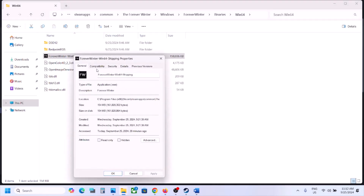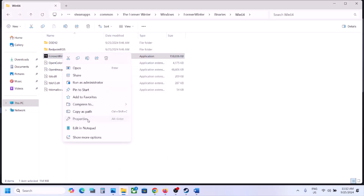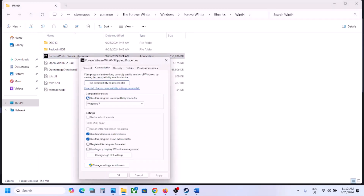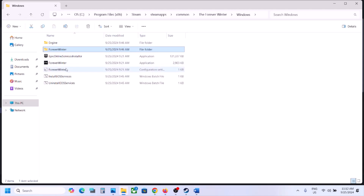Check the box that says Run this program as an administrator, hit Apply, click OK, and double-click to launch the game. Still not working — go to Properties, go to the Compatibility tab, select Windows 8, hit Apply, click OK, and launch the game. Still not working — select Windows 7, hit Apply, click OK, and launch the game. Still not working — check Disable Full Screen Optimization, hit Apply, click OK, and launch the game. If nothing works, uncheck all these boxes, hit Apply, and follow the next step.